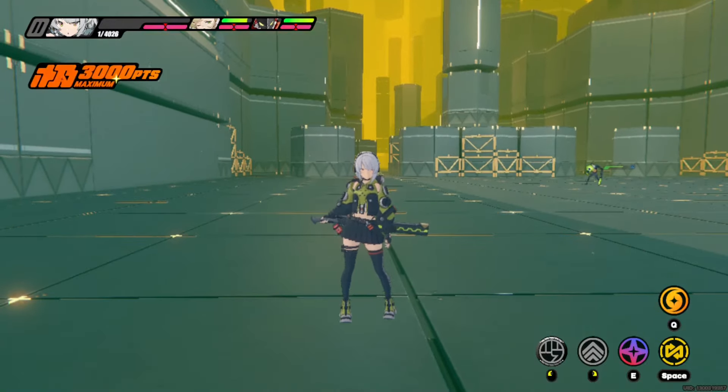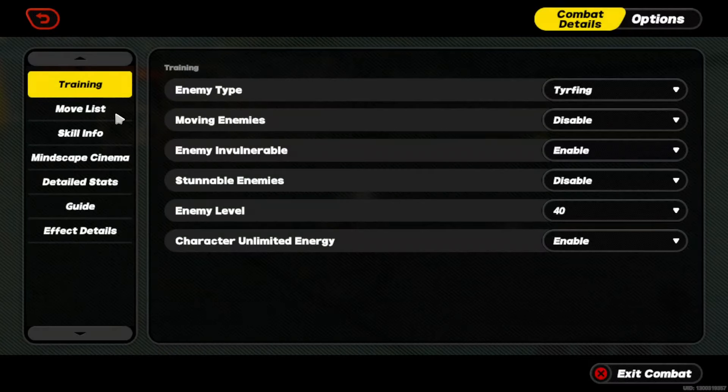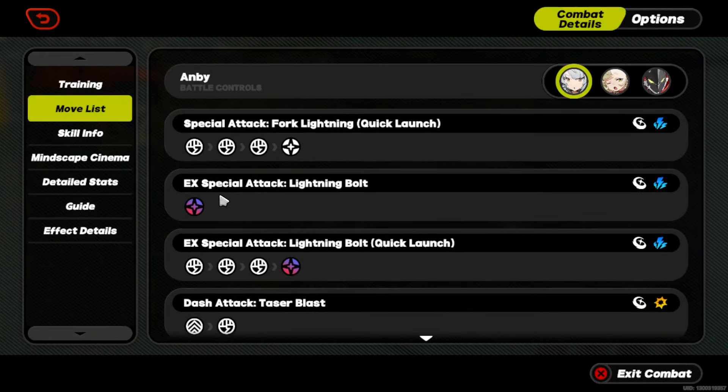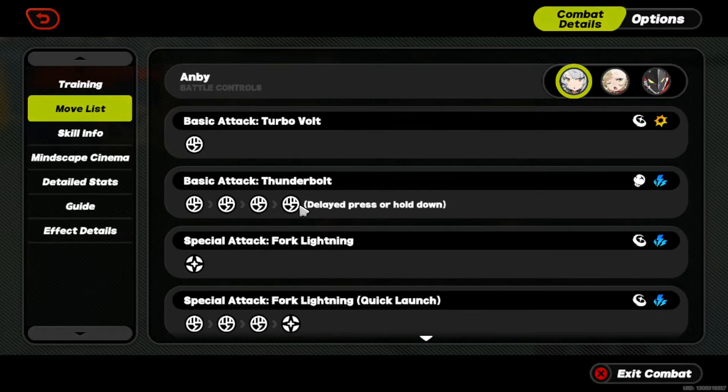For those of you Envy mains or those of you that play Envy, you would know that she has quick access to both her EX special — which is the lightning bolt — and she also has access to a thunderbolt.